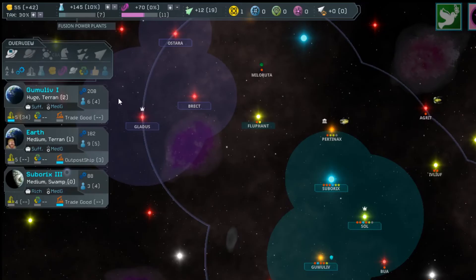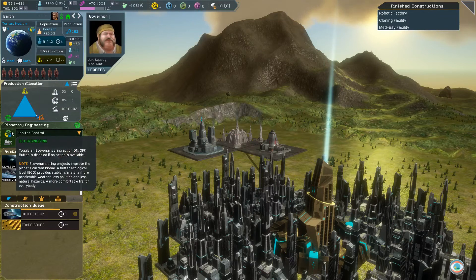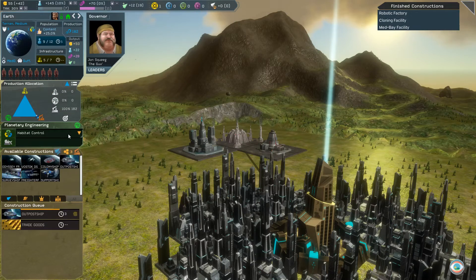The current ecological level of all of your colonies can be viewed in the colony overview panel. The number in parentheses next to the biome of the planet displays the current level. You can also see the current ecological level of a planet in the colony view next to the eco-engineering symbol. When you have selected a colony you wish to improve, open the colony view and click the drop-down in the eco-engineering section. Note that this will normally already be set to habitat control. From the drop-down, select the desired ecological enhancement. If the drop-down arrow is not present, then your planet is already at the maximum level you have researched.